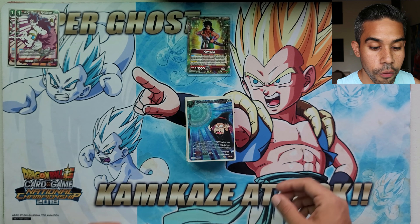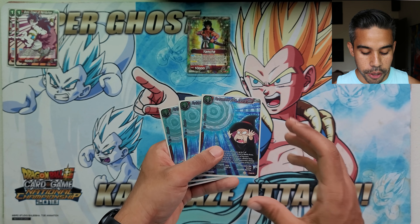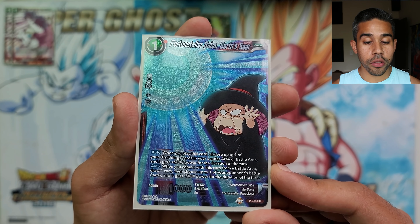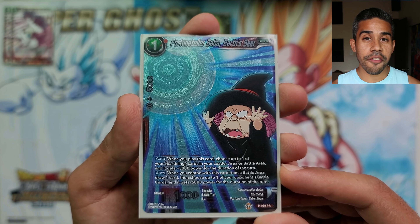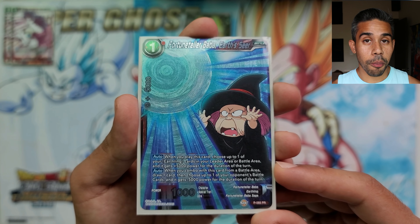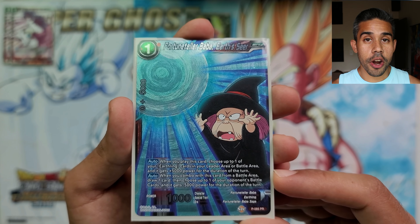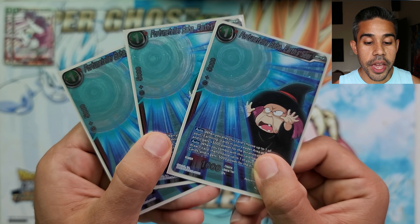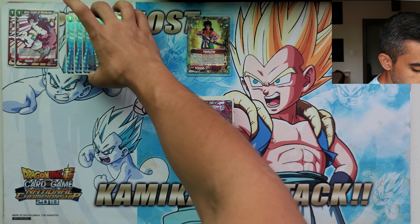Then we have some Earthling mayhem with Baba the Earth Seer. This Baba is so powerful in this deck — when you play her you're able to give 5k power to an Earthling card, which is awesome for pressure. When you combo this card you're able to draw a card and minus 5k power to one of your opponent's battle cards. This card is amazing and we're running three of these Baba Fortune Tellers.